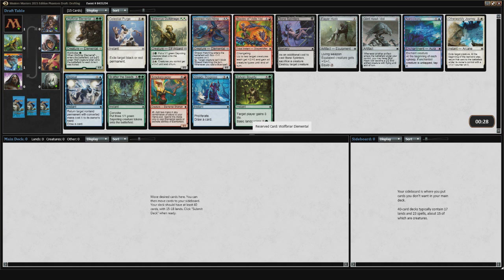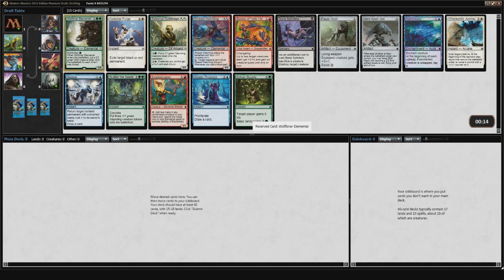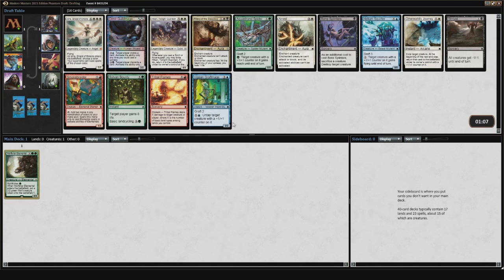Outside of Wolfbriar Elemental, Scatter the Seeds, and Selesnya Guildmage — which I think are the three best cards in the pack — there's also Narcolepsy, which isn't too bad, and then there's Bonesplinters, Shrewd Hatchling, which are okay, and I don't mind Repeal either. Narcolepsy is probably the best out of those three, and there's also Glint Hawk Idol, Smoke Raider — cards that go in specific archetypes. But Wolfbriar Elemental is a really significantly powerful card and doesn't even need to be in a dedicated token deck to be one of the best cards you can play. So here we have a nice removal spell and a rest, and it's probably what I'll be taking.